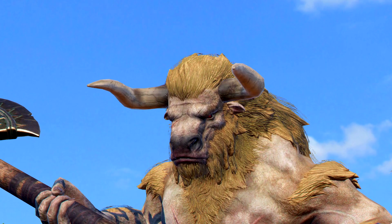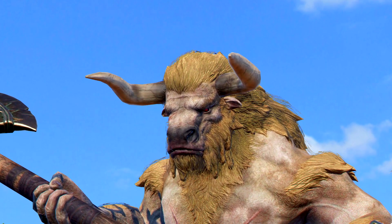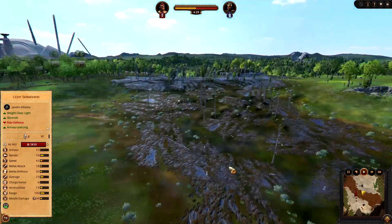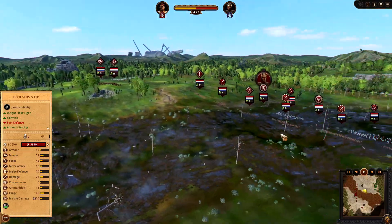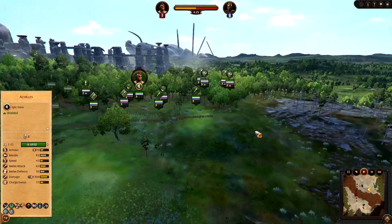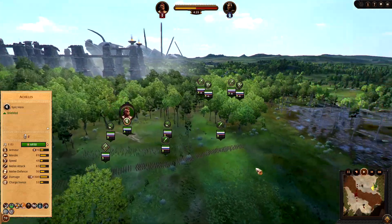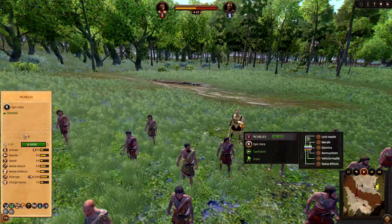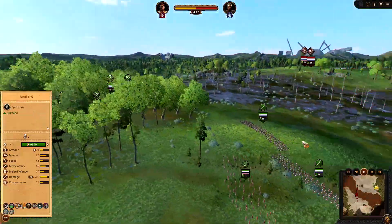Oh my god, it's finally here — Troy Mythos, baby, and the Minotaur is in action. I'm joined here by Robain Fantasy on the side of Hector, without actually bringing Hector. He decided to hide away somewhere behind the walls of Troy, meanwhile we've got the brave forces of Achilles himself, leading the Myrmidons.